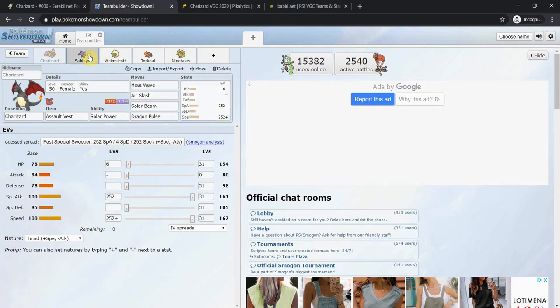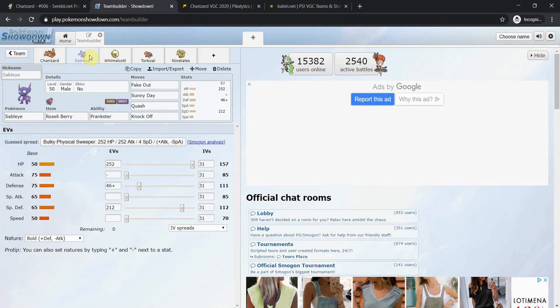The first partner is Sableye with a Roseli Berry. It has Prankster Sunny Day and Prankster Encore, so it can make a Pokémon that threatens Charizard move last and effectively take it out, such as Excadrill. Fake Out is also good support. Sunny Day sets up sun, making you immensely strong. I personally use a mixed bulk set — I don't bother running Speed, but there is a case for it. Knock Off is great tech as it offers a lot of support.